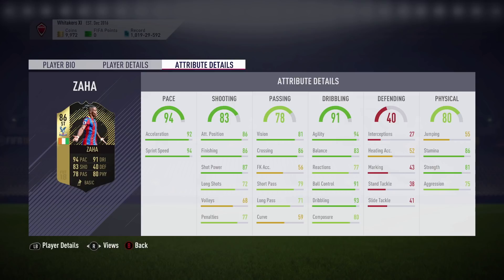He's got 92 acceleration, 94 sprint speed, 86 attack positioning, 86 finishing. I'm really impressed with his dribbling stats — he looks to be insane. I imagine he's going to be really good on the ball. 94 agility, 91 ball control and 93 dribbling, with 86 stamina and 81 strength.